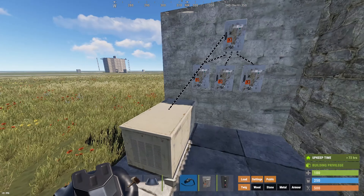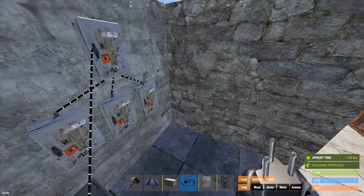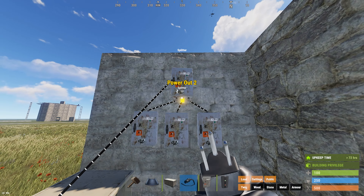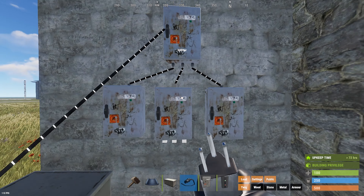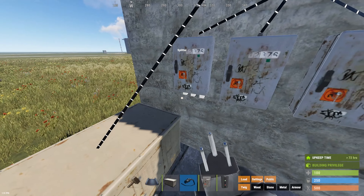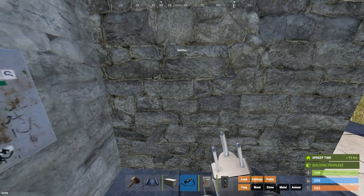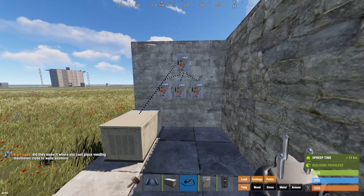The easiest way to do this is knowing that each test generator has 100 power coming out of it at all times. You can throw that straight to a splitter, which turns 100 into 33/33/33, then into another splitter which turns it to 10/10/10 — well, it's like 10-point-something, but it's enough to power a turret. That comes out to nine equal slots.